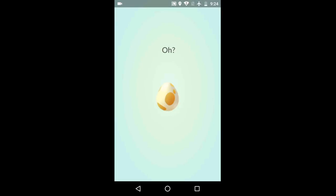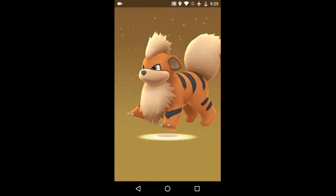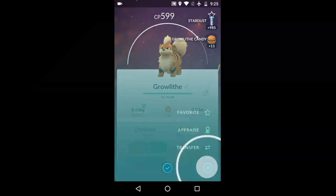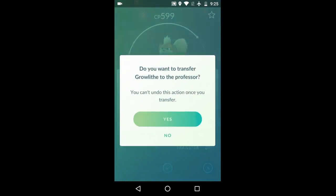What's up everybody, here with a 5k egg hatch — let's see what we get. This is a newer one so it's gonna be from the newer selection. Growlithe, really? All right, tell me it's a good IV at least. Not even close, so that's gonna be a transfer.